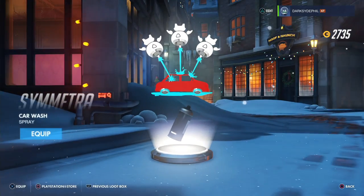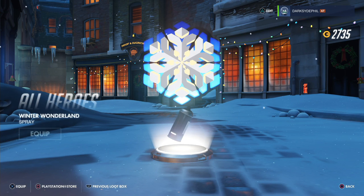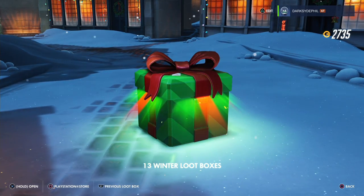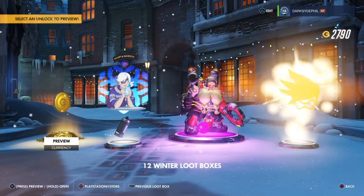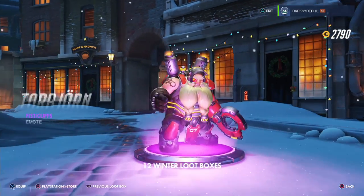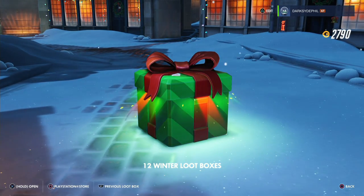A Symmetra Car Wash spray, and an All Heroes Winter Wonderland spray — I can't equip it but I like it. A new victory pose for D.Va. And Widowmaker's Detected spray. Next box: currency, Ana's Warm spray where she has a cup of cocoa — nice. A new emote for Torbjorn — Fisticuffs, that's kind of cool. And a duplicate Tracer spray. Only 12 left. I'm starting to lose hope that I'm going to get something good.